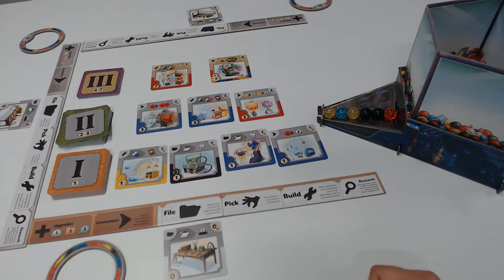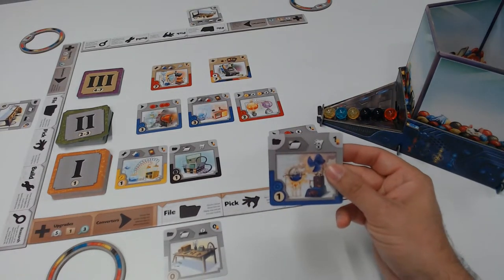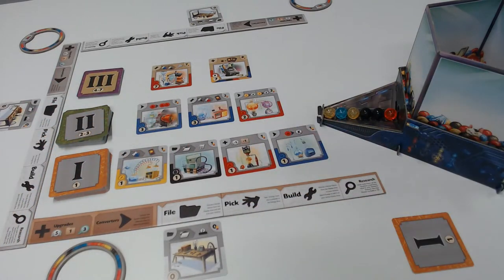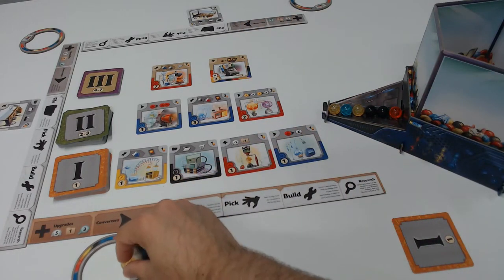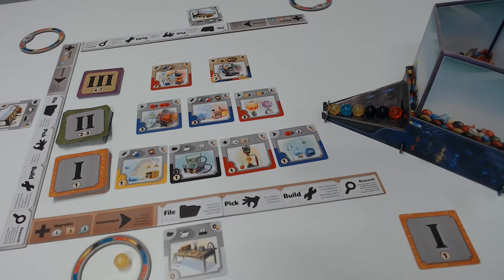I like that additional file action because it'll allow me to trigger some other stuff on a subsequent turn. So I'm going to select this as my file action, putting it off to the side and archiving it away. Immediately, you're going to draw one additional card, putting it out here into the middle. And for my action, I'm going to draw one random — and I got a yellow. Not what I was hoping to get because the card I had selected was a blue. So player two is going to take their turn.